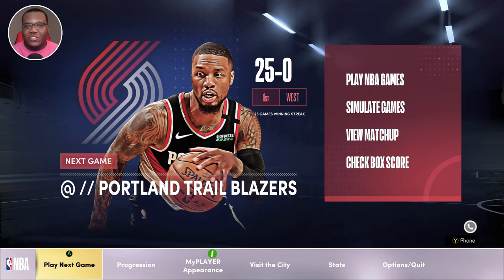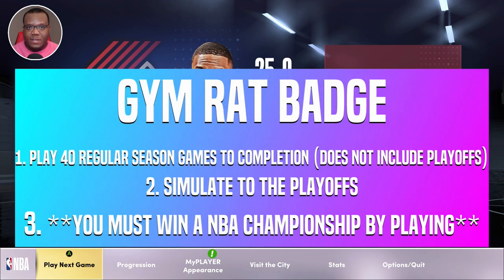In order to unlock Gym Rat Badge on next-gen NBA 2K21, you want to play 40 regular season non-simulated games. You can get up by 25 in those 40 games and ask out, still getting VC and rewards, or you can complete those games all the way through — I would suggest completing them fully. You need to play 40 regular season games, which does not include the playoffs. You want to play them into completion to get all of the rewards and VC.